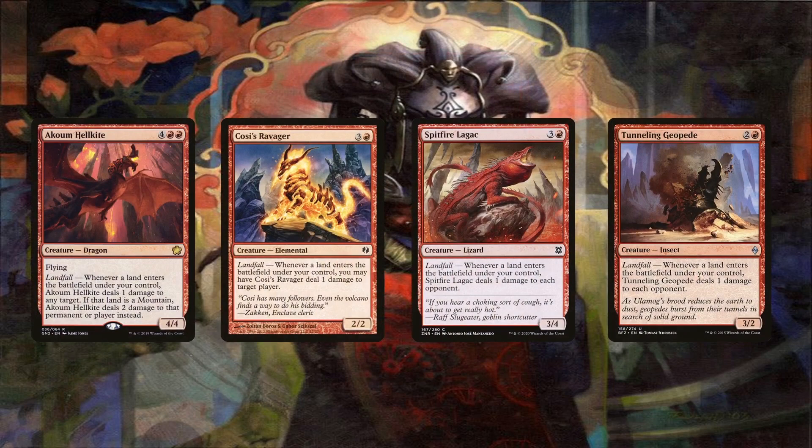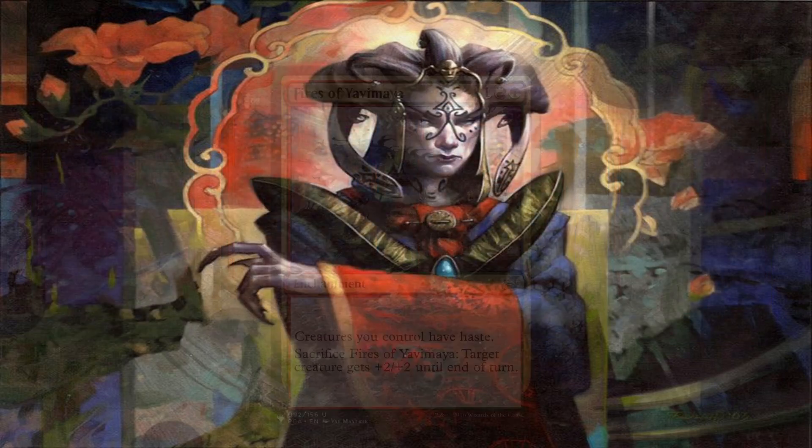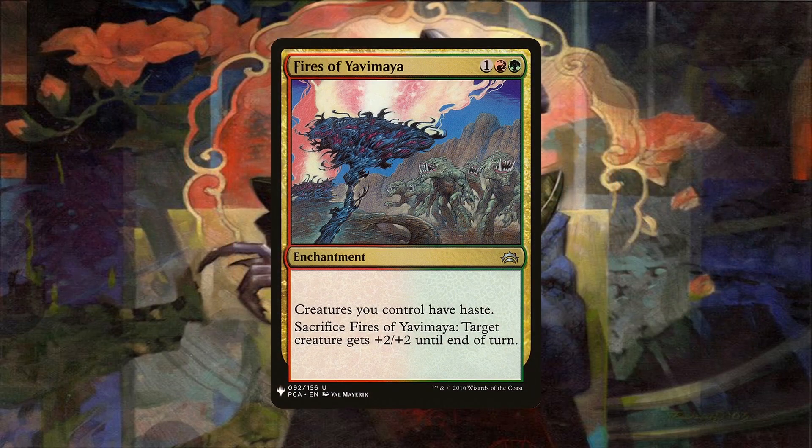Whereas Purphoros pings the entire table for damage when creatures enter the battlefield, these four creatures ping players when lands enter the battlefield. Since we get infinite landfall triggers, we can deal infinite damage. Notice how many different ways we can assemble a game-ending combo. We can also win outright with our infinite token armies thanks to Fires of Yavimaya, giving haste to all of our newly created creature tokens.